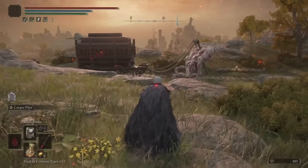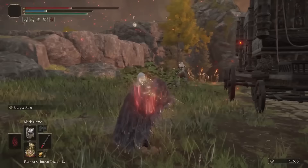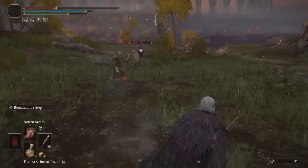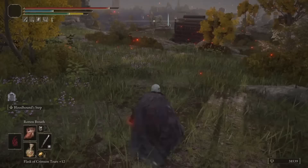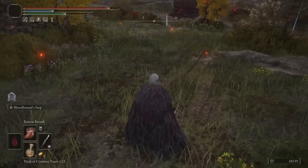For early players, the best legitimate farming spot in Limgrave is just outside of Waypoint Ruins. You'll find a huge convoy with two giants. Once you've taken all of these guys down you'll find plenty of stragglers along the road — just respawn at the Waypoint Ruins site of grace to do it all again. Get the rotten breath incantation as soon as possible as it is incredible for farming, especially if you don't have that end-game sword yet.